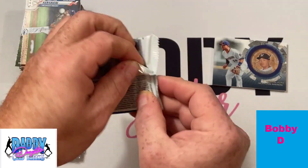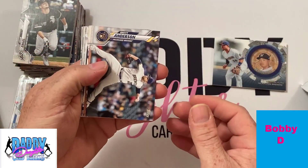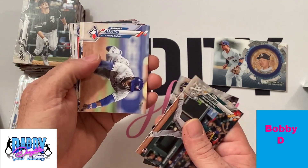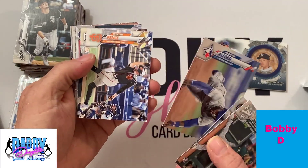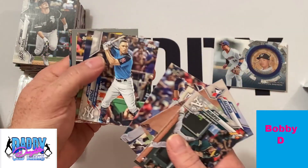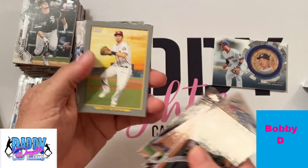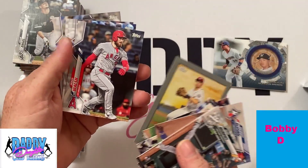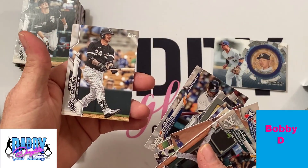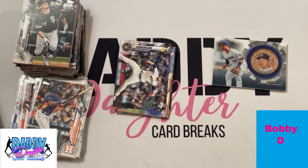Here is the last pack from this blaster box. Thank you once again Mr. Bobby for going over to the website and picking this up from Sydney and me. Here's a Sean Murphy rookie, Hunter Pence. Lucky is having fun with his squeaky toy — he's getting mad because it isn't squeaking as good as it used to be. Pete Alonso, Turkey Red Trea Turner, another Miggy, and Yasmani Grandal. We will add the Sean Murphy to the rookie pile.